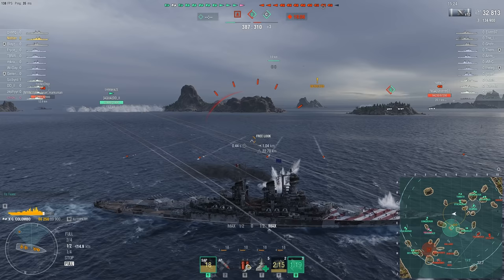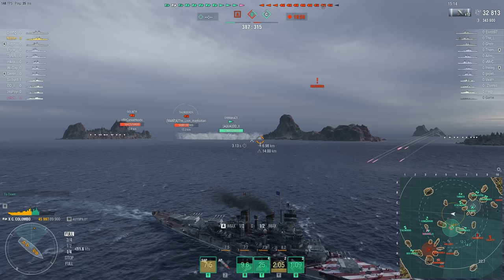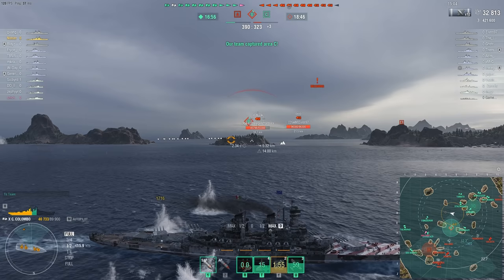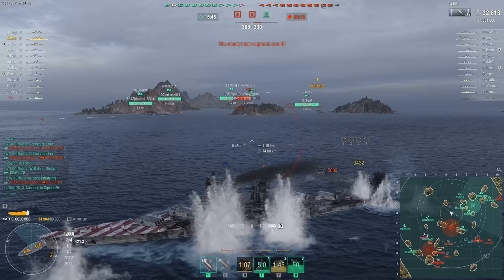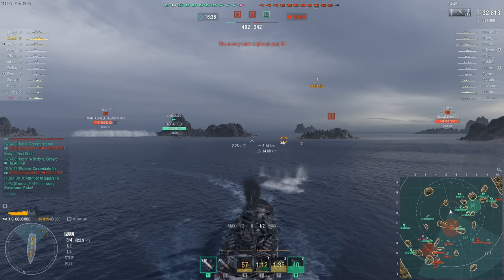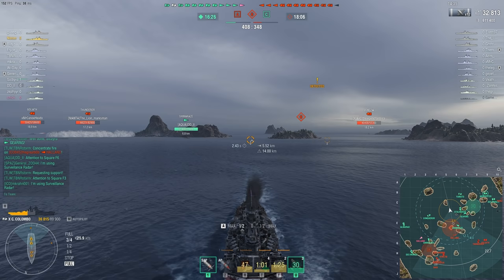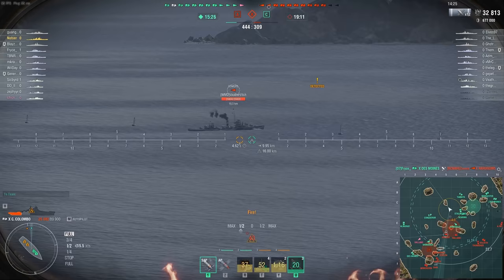We started out on the north side and did some good damage — obviously that 20,000 against the Goliath felt very good. I've enjoyed playing these guys a huge amount. I think I won every single game in my Columbo. It was not that hard, honestly. Yes, it does have some downsides: the short range, the reload, lack of HE in some situations, and it does terrible damage against DDs. But it has 16 guns, exhaust smoke, and great AA defense for itself. That 360-degree gun turret setup is really nice.